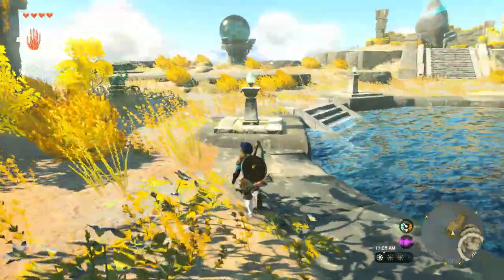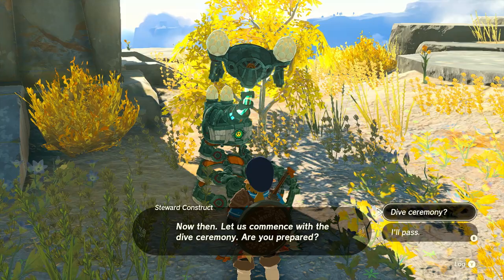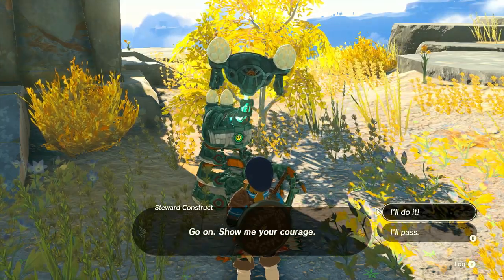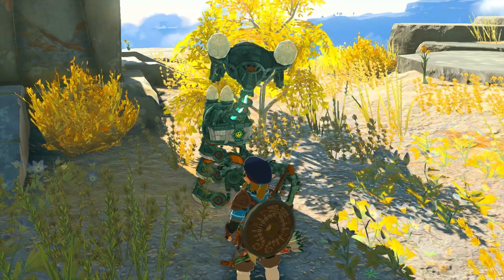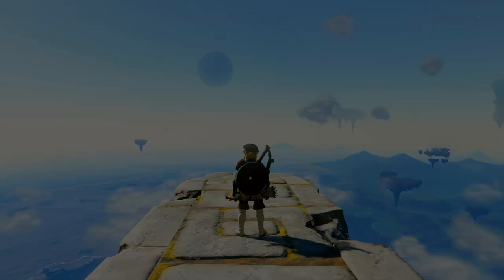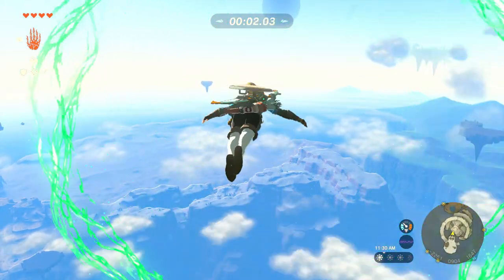After that, make your way to the robot that is up here — he is going to be the person that gives you the quest to start getting these pieces. He's just going to ask if you want to do the ceremony. Keep in mind you're going to need three Zone I Charges total because there are three pieces of this set. Give him one and then he's going to teleport you back to the top and say you have 35 seconds to do this.